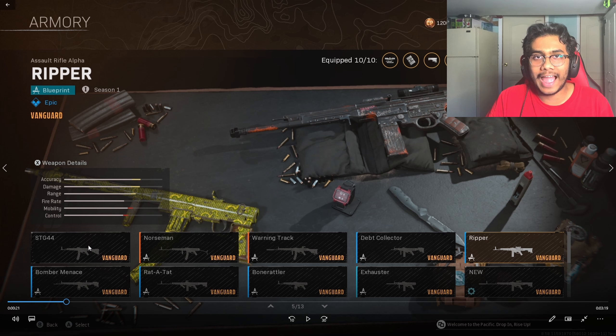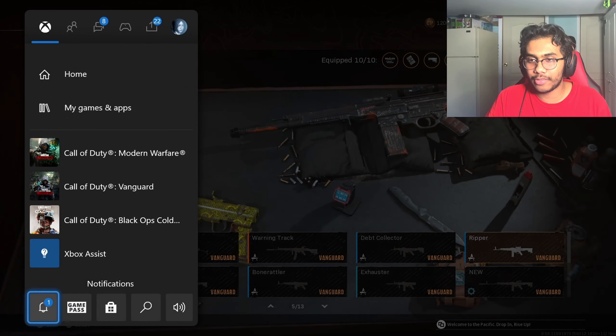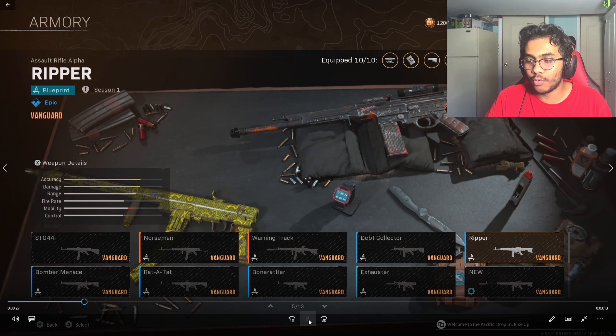Once you're hovering over this weapon blueprint, have your friend invite you to Modern Warfare 2019. This can be done through the console invitation or through Activision. My friend invited me through Xbox, I accepted it, and went into Modern Warfare.